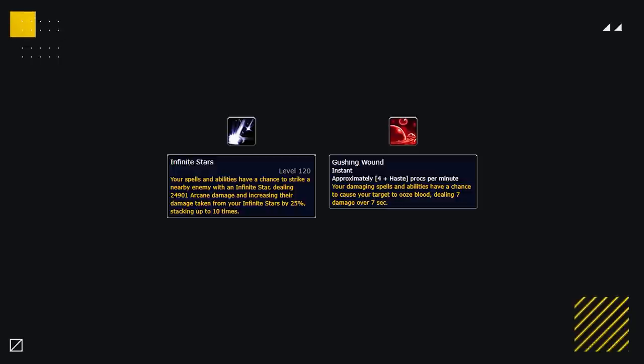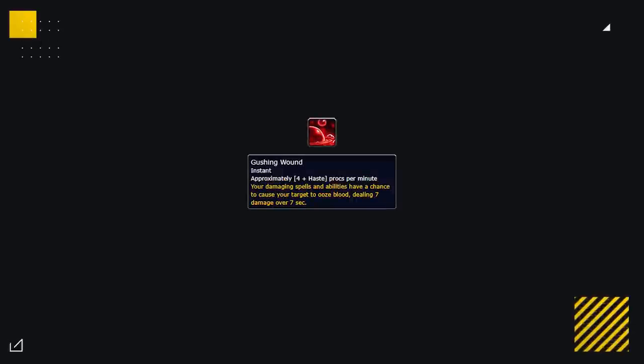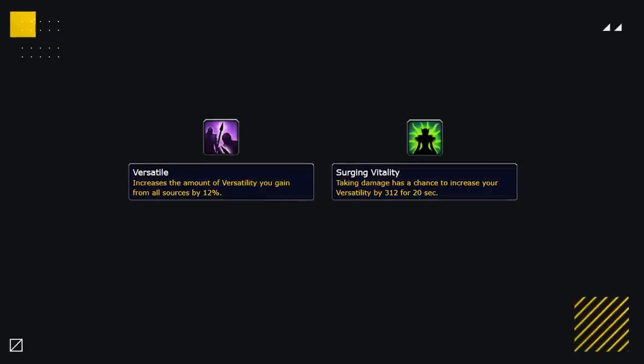If unable to get Twisted Appendage or play with a Disc Priest, then Infinite Stars or Gushing Wound are your next best bet. Infinite Stars gives a ton of extra damage with high corruption costs, dealing big bursts and forcing the enemy healer to dispel high stacks. Gushing Wound is the most valuable DPS corruption in terms of damage output per corruption cost, and will be incredibly powerful even with just one piece. If unable to get any of those, Versatile and Surge of Vitality are decent alternatives, giving extra versatility for extra damage plus damage reduction. Versatile is your best fallback, giving a flat extra amount of versatility while costing less corruption.